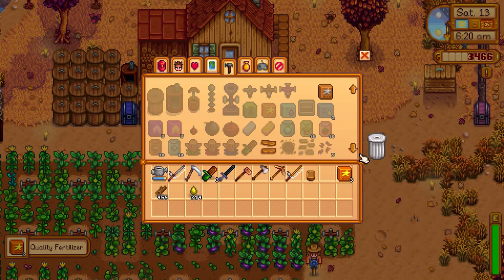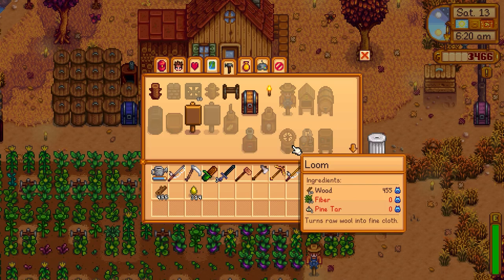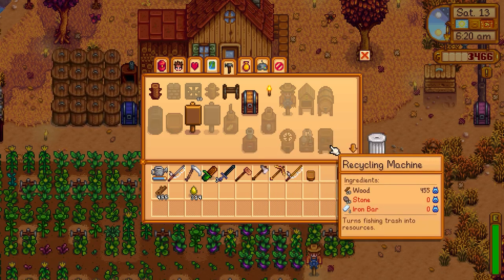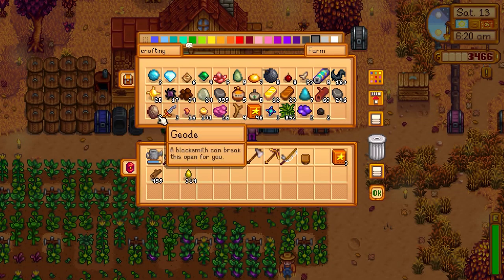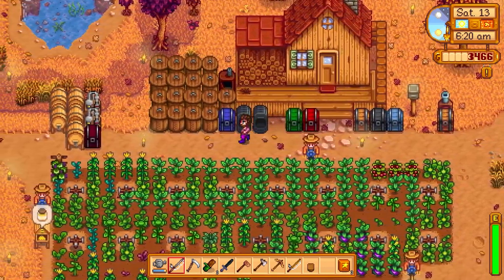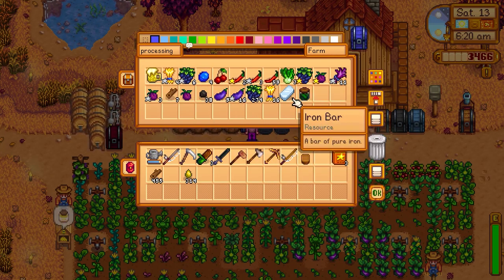That is quality fertilizer - three more, I'll take it! Now we've got this - excellent. So now we can make the garden pots: clay, stone, and refined quartz. We have to smelt down all of that fire quartz and get some stuff. We also have the recycling machine, which needs an iron bar, but I really only need like one of those things.